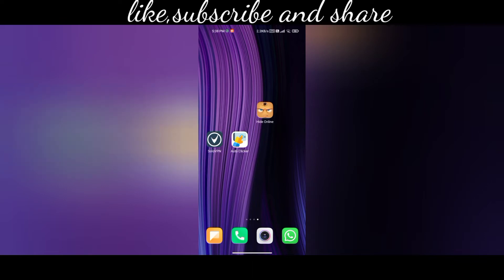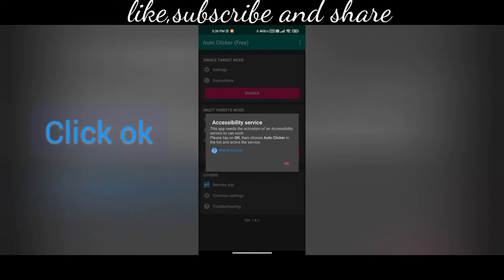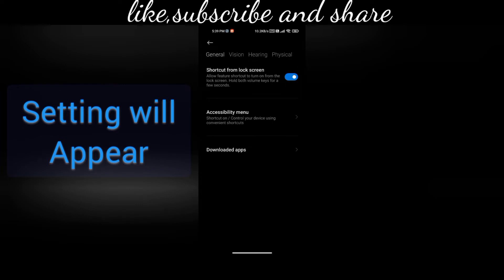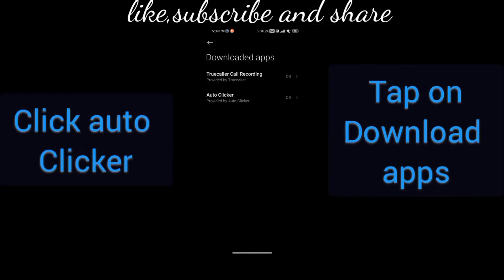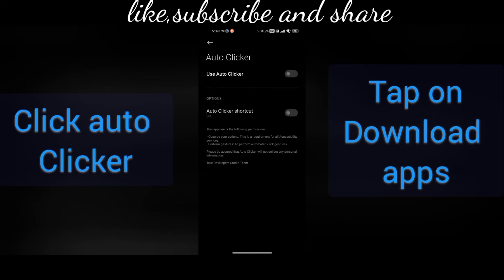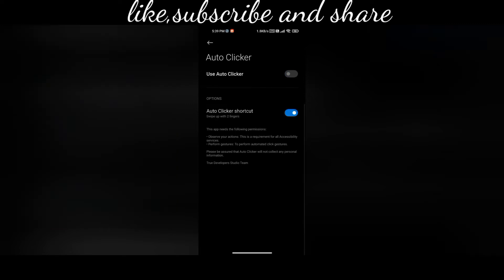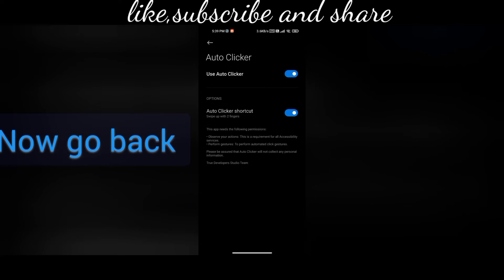All are general apps. Now click OK. After clicking OK you will be shown an interface like this. Click on 'Download Apps,' then click 'Auto Clicker,' and then click 'Double Tap' — double tap as fast as you can. In the double tap option, the below option will enable; then enable the upper option as well and go back.